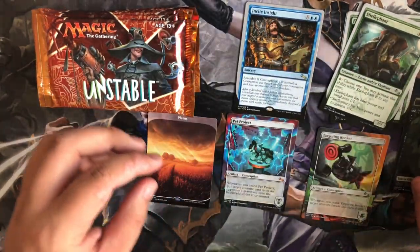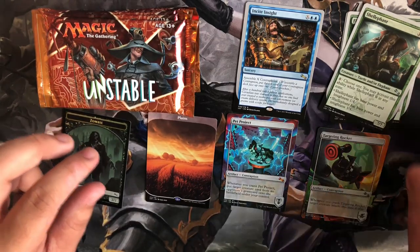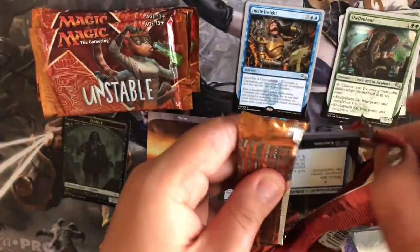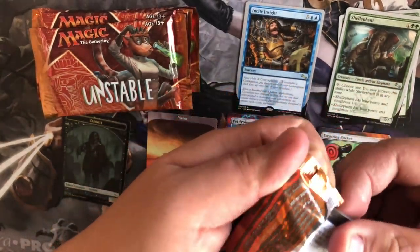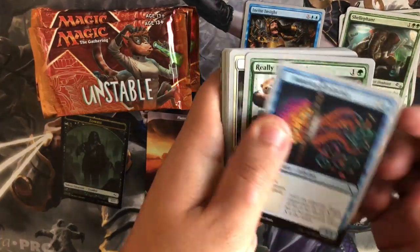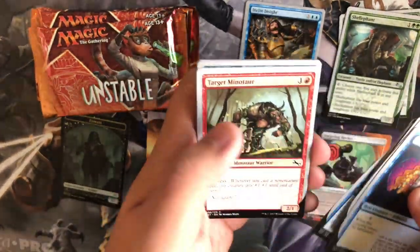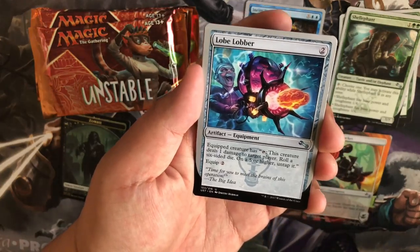I'm just gonna put it off to the side so you guys can still see it. I don't think I've ever had so much trouble opening packs until this set. I wonder if the packaging was made differently or something. All right, the half card! We have a Lobe Lobber.